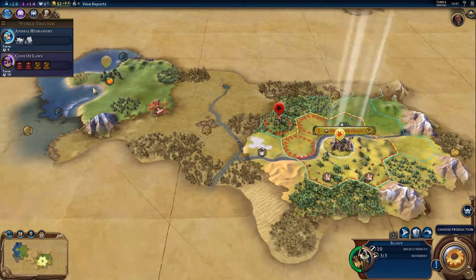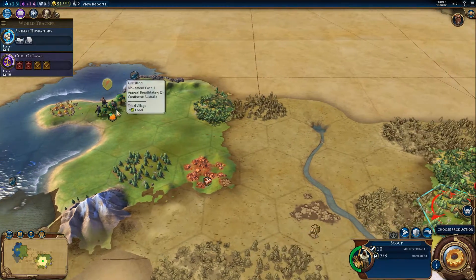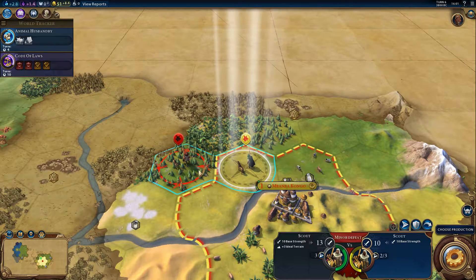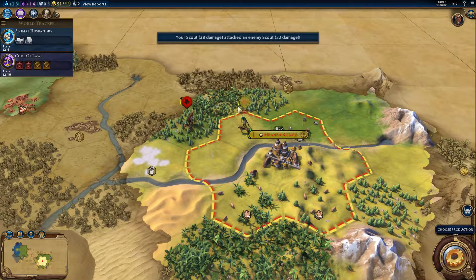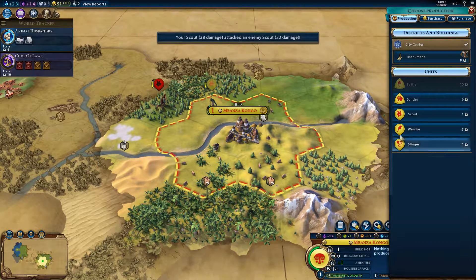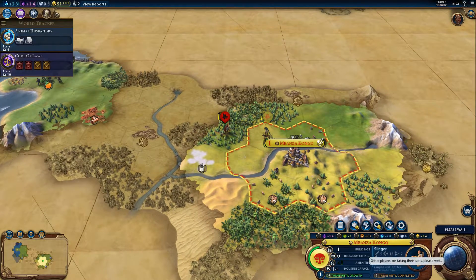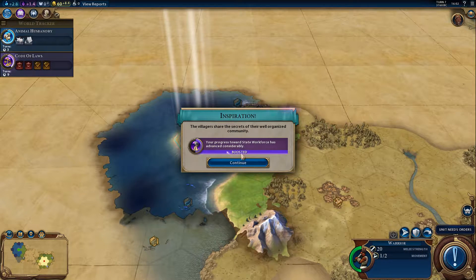At first I thought tribal villages were a sort of barbarian camp, so I didn't do anything with them — but they're basically ruins so you can move into them. Let's attack that barbarian camp. It did more damage to us than we did to him, that's unfortunate. We cannot build a settler yet — we need more population for that. Let's build a slinger. The slinger is really handy for fighting off the barbarians, which can become a pain in the butt when there are too many of them.